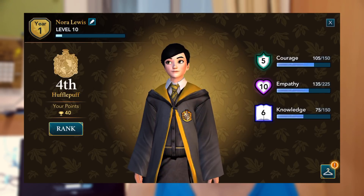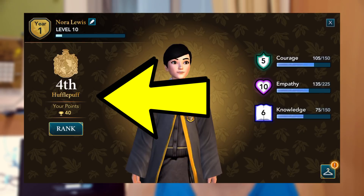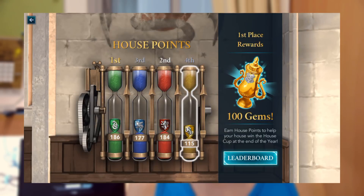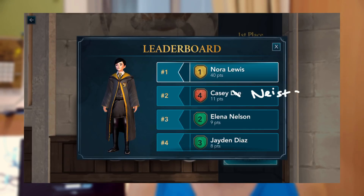You can see your character's level and which year they're currently studying in. On the left-hand side, you also see which house you're in and your house's current ranking for that school year. Tapping on rank shows the entire Hogwarts house points for all houses, and tapping on leaderboard shows who is in first place for the most house points.